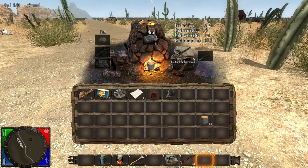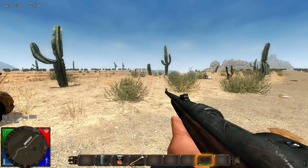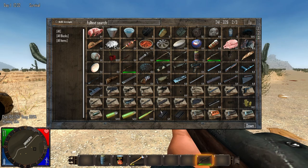They have added a hunting rifle crafting system, so any of you looking to make a hunting rifle and go take out some pigs, deer, and rabbits with a hunting rifle can do so now. If you don't find one, you can craft them now — it's pretty cool.